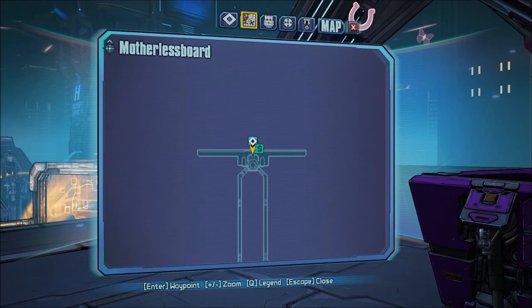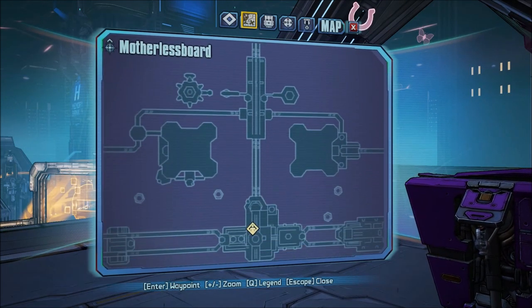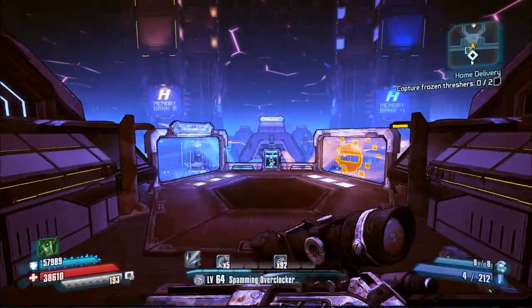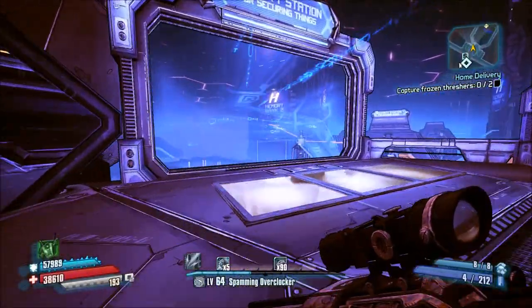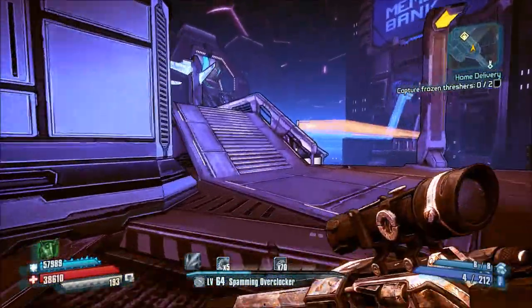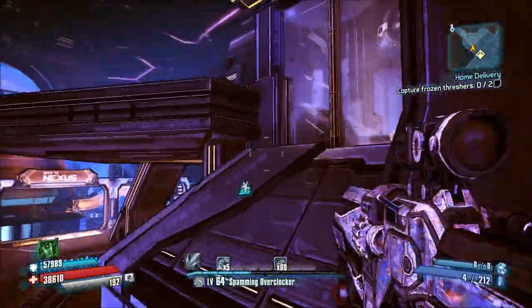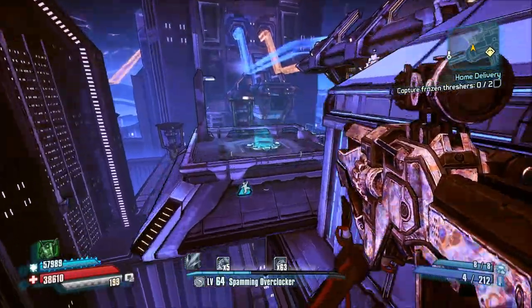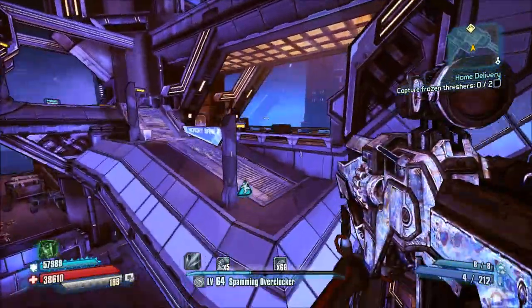The first vault symbol is going to be located in the center of the map, right where my custom objective is placed. Starting from the top of the map where you enter from the Nexus, you're just going to want to jump in this data stream and go all the way to the end until you get to the center building. From here you're just going to want to jump up to where I'm at and then use this jump pad over here.